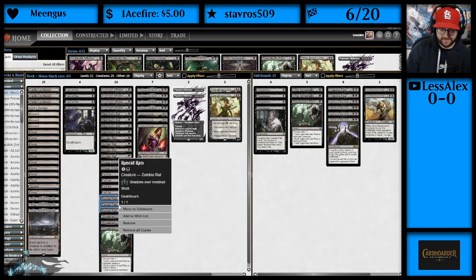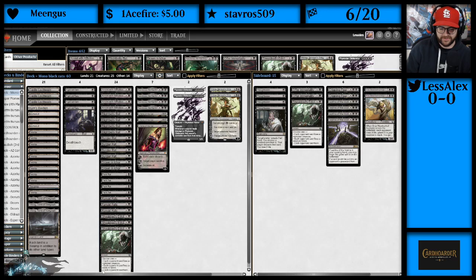Next up, we have 3 Rancid Rats — a Zombie Rat, 1/1 with Skulk and Deathtouch. And then we have 3 Shieldred's Edicts.